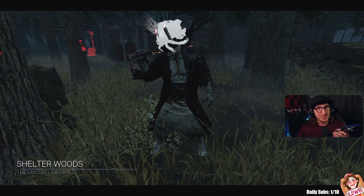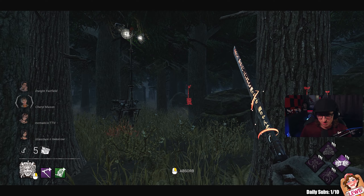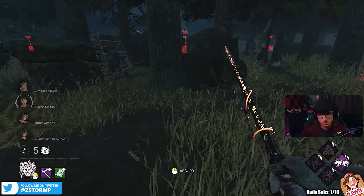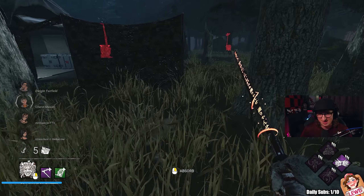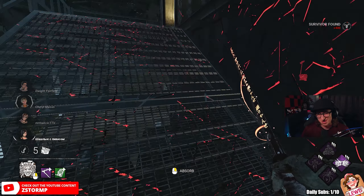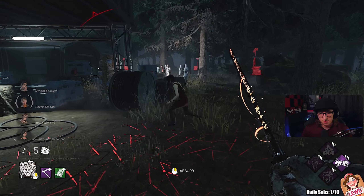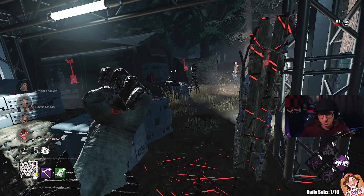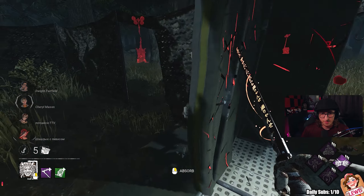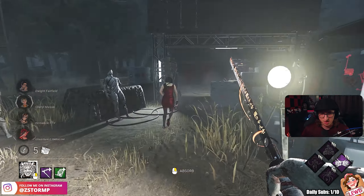Alright, here we go, some Shadow Woods with a speedy Oni build — this is a 245.5% build, it all depends on how they play. There are 4 beamers. I need to get 3 stacks of Play With Your Food, get Machine Learning value, and I did switch out Devour Hope because I won't really get the value. Plus that Shadowborn makes you go super quick anyway. I got a little bit of blood which is good. I think they're on that generator — I heard that with Machine Learning you have to kick like 2 gens.